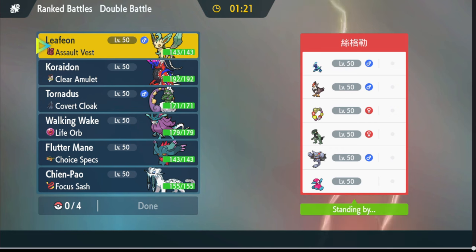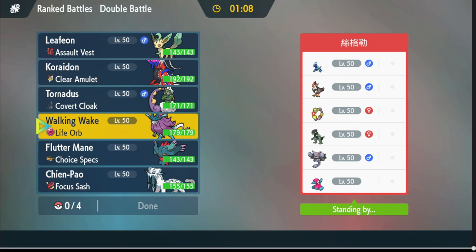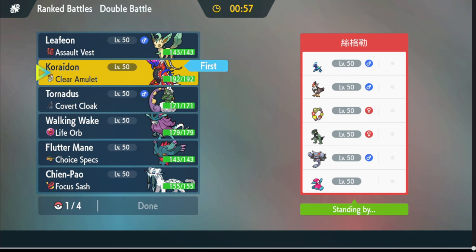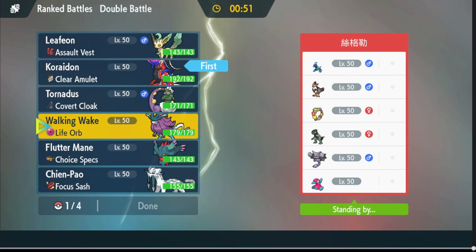Oh god, they have a lot of spice on this team — I'm terrified! They have Trick Room, they have Glyguard, I don't think I want to put Tailwind up. They might have Final Gambit on that bird, I need to remember that. Walking Wake is kind of good here.